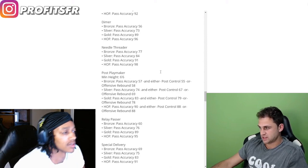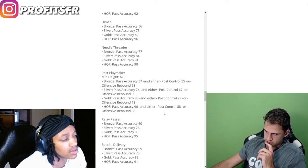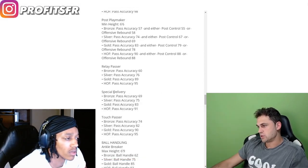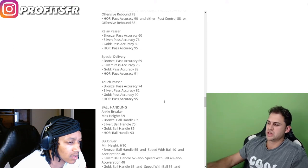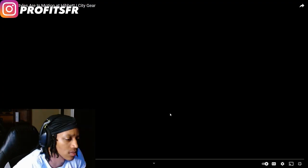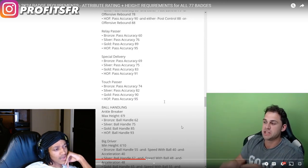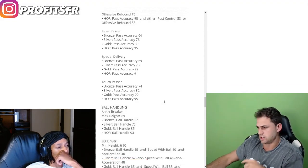Post playmaker — minimum height 6'6", and it's pass accuracy and either post control or offensive rebound. Interesting — either on offensive board kick-out or passing out of the post. Relay passer, special delivery, and touch passer are all off pass accuracy. The touch passer badge — they were talking about it on Twitter — it's supposed to help you, as it sounds, throw a quick touch pass to the next guy. It's going to speed up the pass animation, which will be interesting to see in pro-am and 5v5.